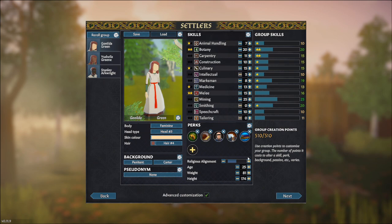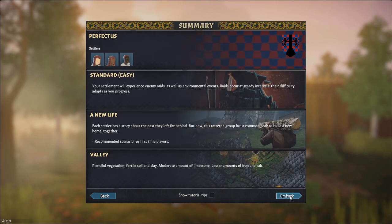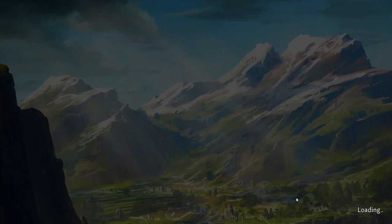We've spent 510 creation points so we can go Next. We're on Perfectus, Standard, Easy, a New Life in a Valley. Click Embark. I've turned off tutorial tips since I've played this a lot and I'm showing you what to do — so we won't have those annoying pop-ups.